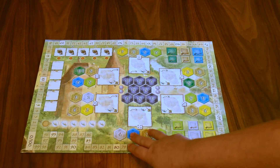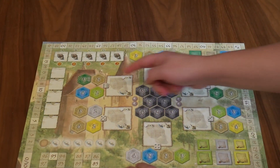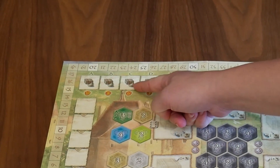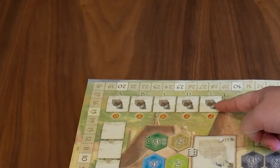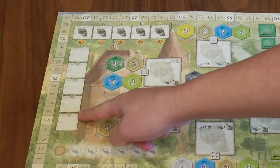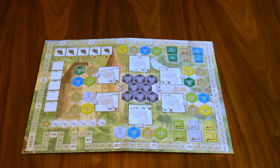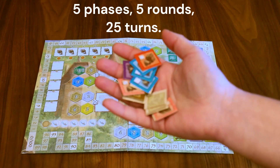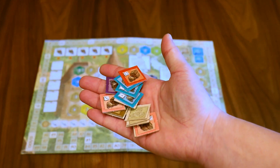Let's start with the centralized board. In the top left corner, you see those boxes labeled A through E. These indicate the five phases of the game. Below A, you see five other white boxes. These indicate the rounds in each phase. This means there are five rounds in each phase, so each player should assume 25 turns in the game. More on the rounds and phases later.